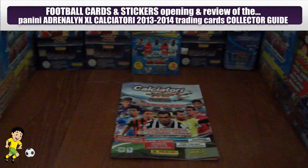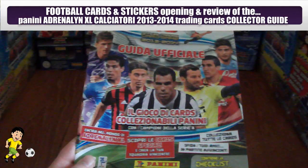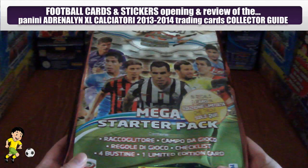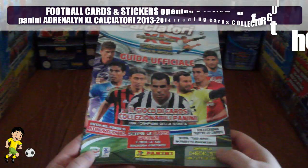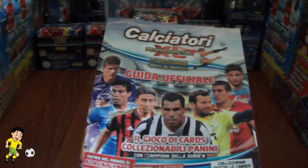Hi guys, Football Cuts and Stickers here and welcome to the UK premiere of the Adrenaline XL Calciatore 2013-2014 collection. It comes with the Mega Starter Pack in Italy, priced at €8.90. You get the Mega Starter Pack and the collector guide on a big backing board, available for sale in all good newsstands in Italy — usually hanging on the outside of the newsstands.